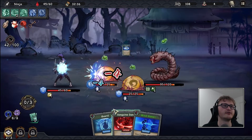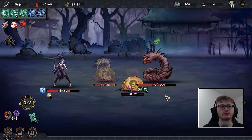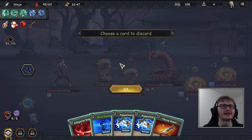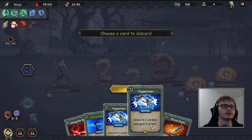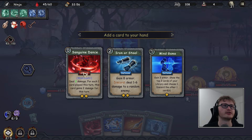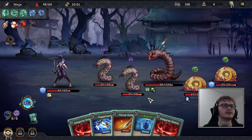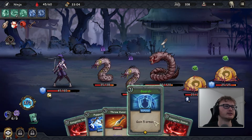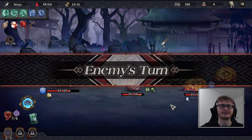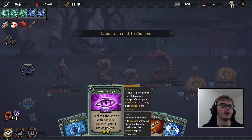Equal Trade this time. We'll Mind Game into another Mind Game — should have realized. Puppeteer to get rid of Sinister Desire, hopefully deal a ton of damage — nope. Deal six damage to the flesh worm. The eggs are going to spawn and we'll start taking more damage. I'll discard one puppeteer, Mind Game out, discard Iron or Steel. I'll take Sanguine Dance — he's only doing eight damage, so I'm not particularly concerned. Guard, throw kunai, Sanguine Dance twice for a decent amount. He's nearly at half health.